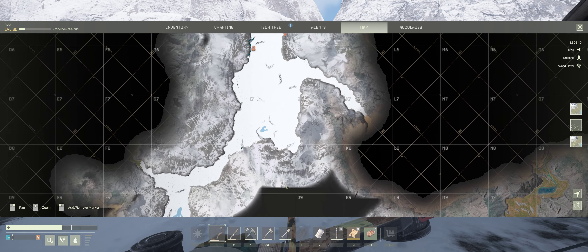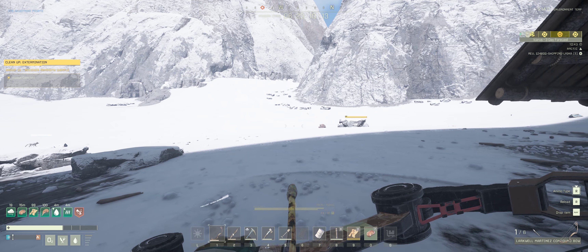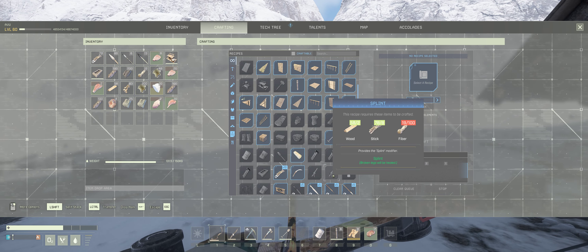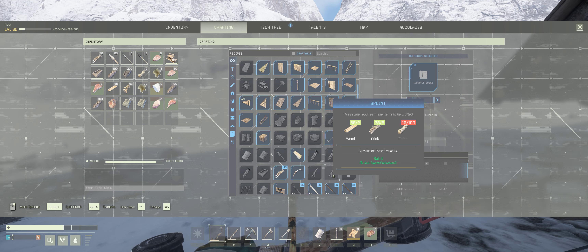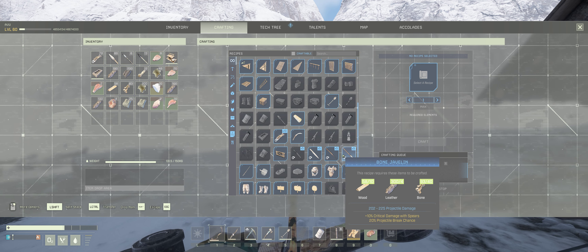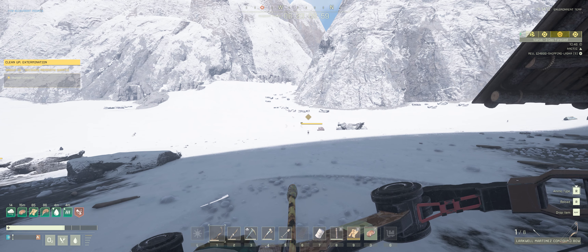All that's left to do now is run back through and get all the way back to my dropship, which is a bit of a pain. But what I need to do first is fix my broken leg — I haven't got enough fibre to make a splint. But anyway, that's it from me from Helvonic Games, thanks for watching and I'll speak to you again soon.